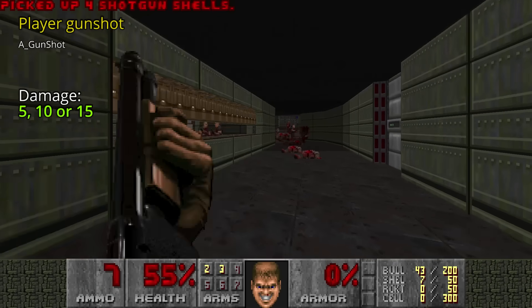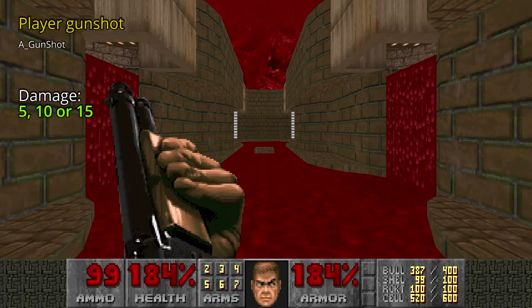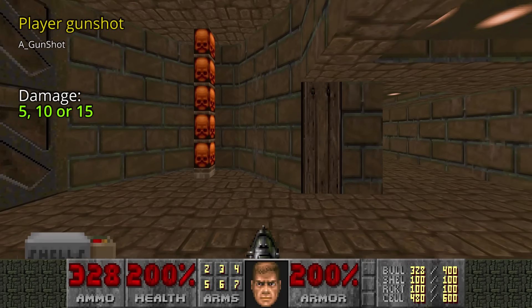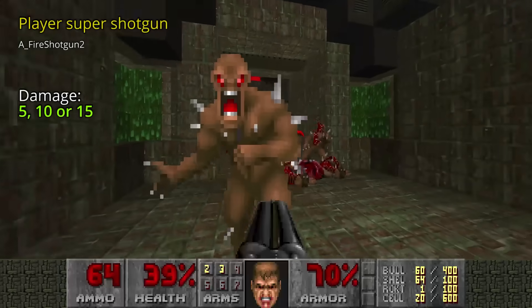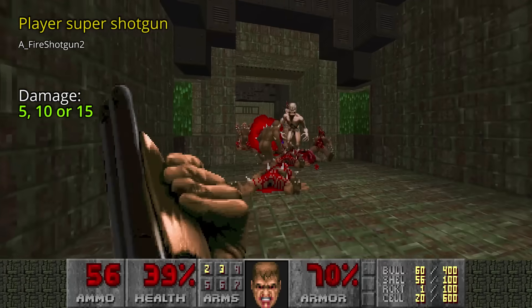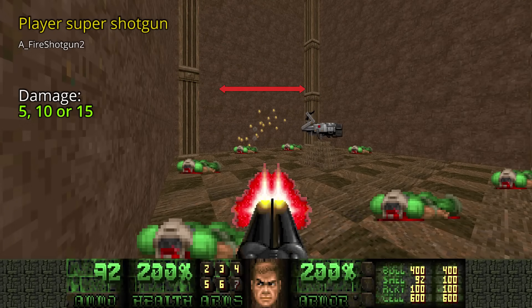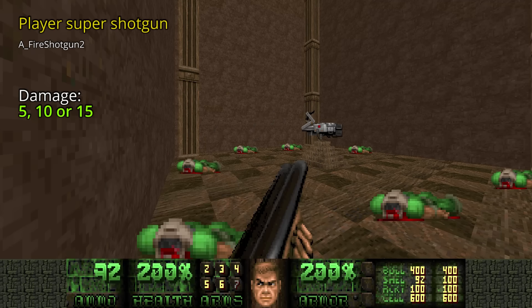The pistol, shotgun, and chaingun all use the same algorithm: damage is randomly set between 5 and 15, and the spread is also randomized. There's a tiny exception for pistols and chainguns where the first shot is always 100% accurate. The super shotgun is quite a big one — for each pellet it will call RNG five times, and there are 20 pellets in each shot, resulting in a whopping 100 RNG calls each time you pull the trigger. Two RNG calls are made for horizontal spread, another two for vertical spread, and the fifth for the damage, which is between 5 and 15.